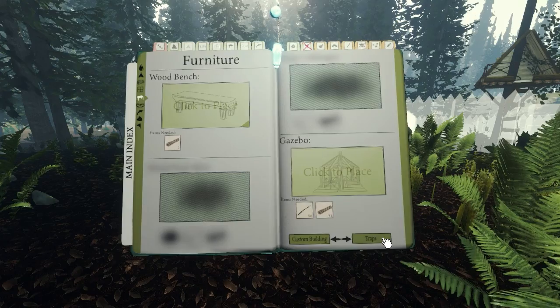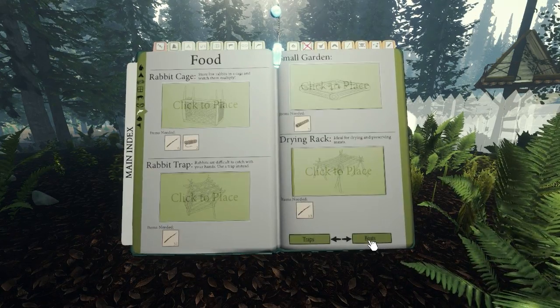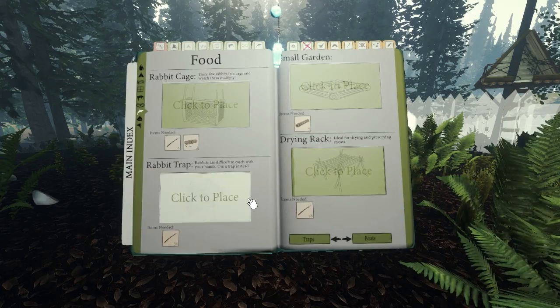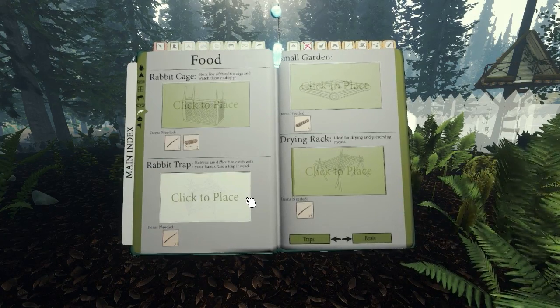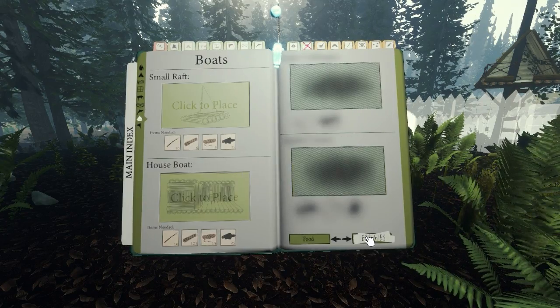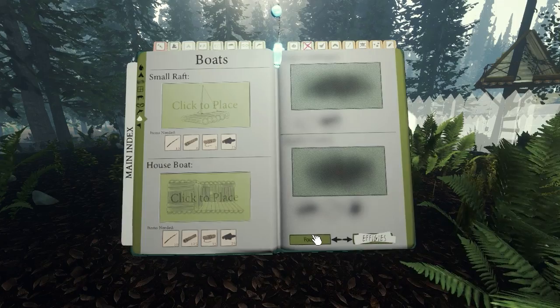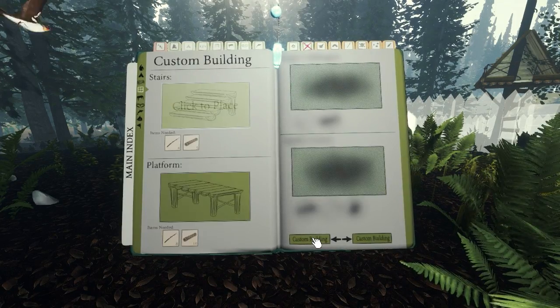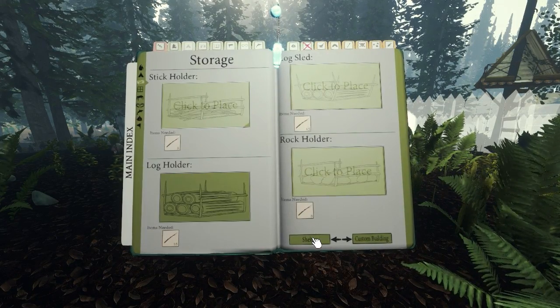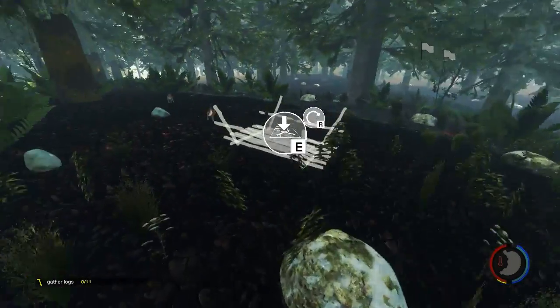By the way, I figured out it's B to open up the book. So we have some new stuff — a gazebo, what else... a rabbit trap, a drying rack, a houseboat. Let me go back here.